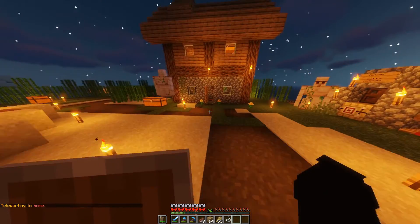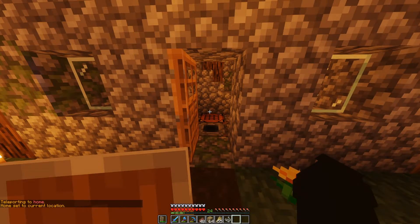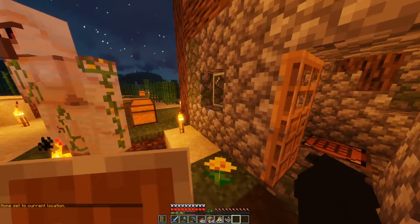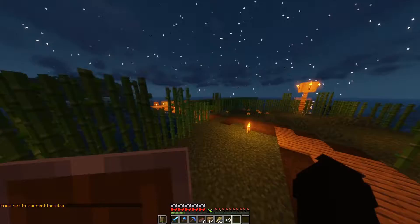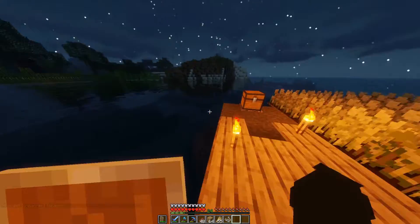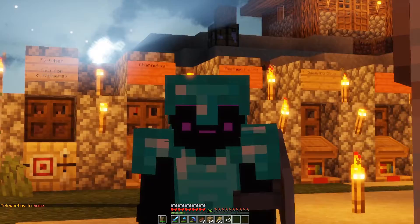To set this up, all you gotta do is go right in front of your house, type in chat /sethome, and it should say 'home set to current location.' Now all you gotta do is go somewhere — for example, let's say over here, into the water — and you just do /home, and boom, you're at your house.